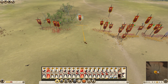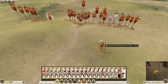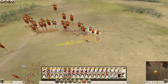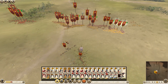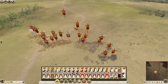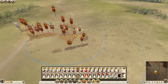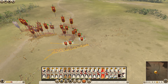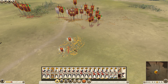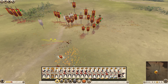It seems to work out for us in the end. They're trying to cycle charge over there - it's not going to work. Just go ahead and swing that little cav I have left over that way. All these guys can swing around even further. Got rid of more skirmishers - that worked out pretty good.